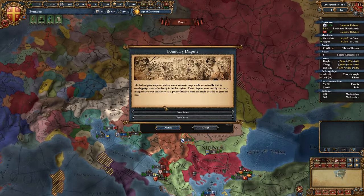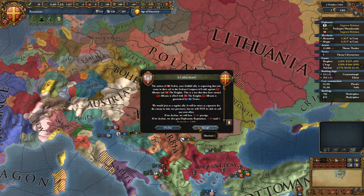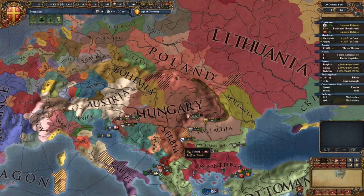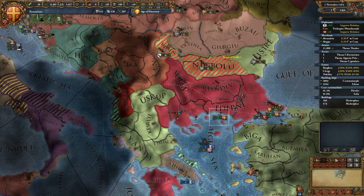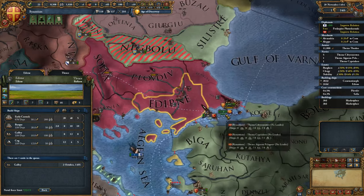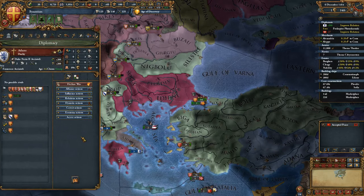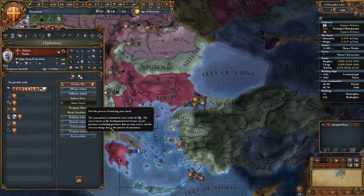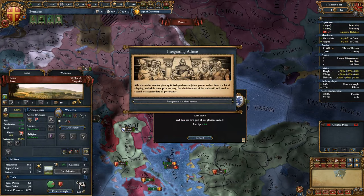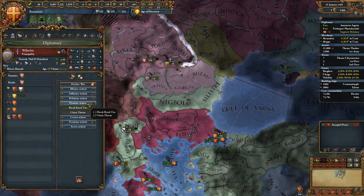Serbia is going to war with Albania and the Knights — I'm going to pull out of this alliance, I don't want it anymore. I'm sorry but I'm not sorry. No, you're not getting a march — I'm annexing you right now. Annex vassal, done. We'll have a royal marriage. That took no time at all — integration was quicker than I expected.